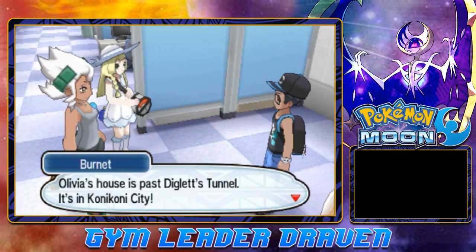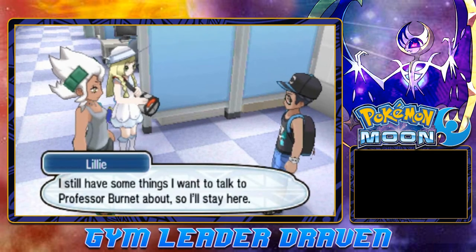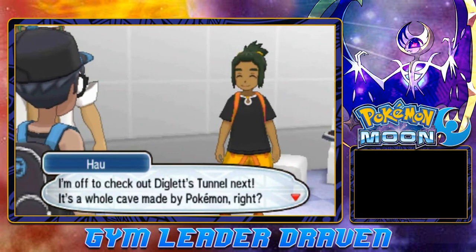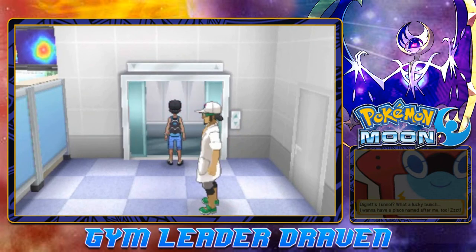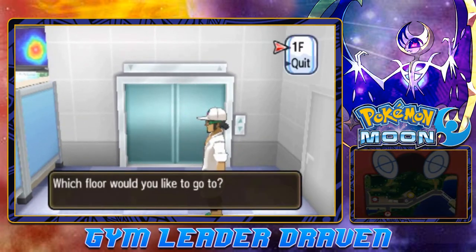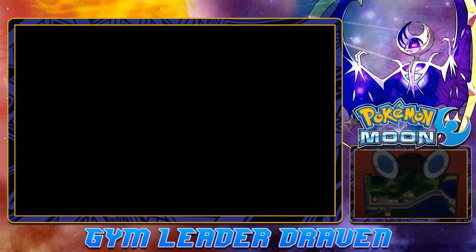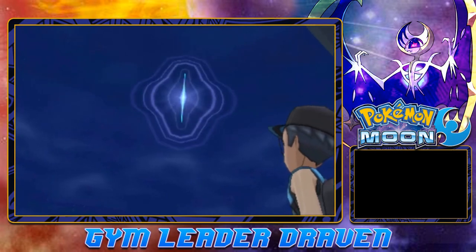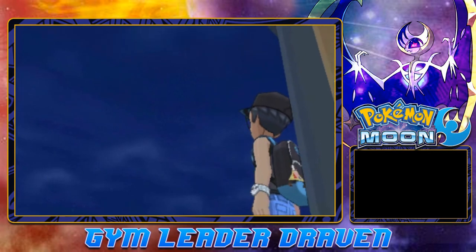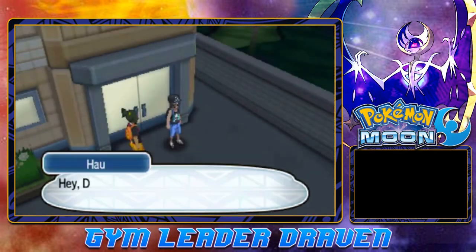Good luck — Olivia's house is past Diglett's Tunnel in Konikoni City, but watch out for Team Skull. Hau says he's off to check out Diglett's Tunnel next — it's a whole cave made of Pokemon. Draven notes he's not the smartest kid. We head to the first floor and step outside, and then — what was that just now? It looked like a crack in the sky! Holy crud!